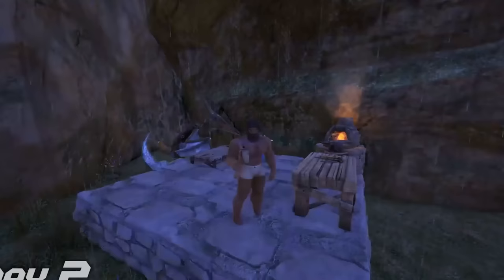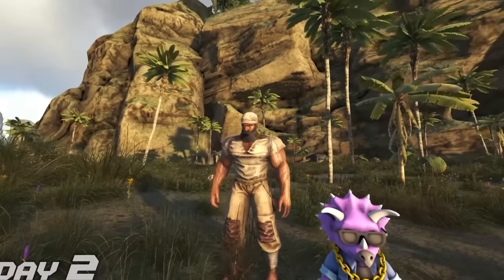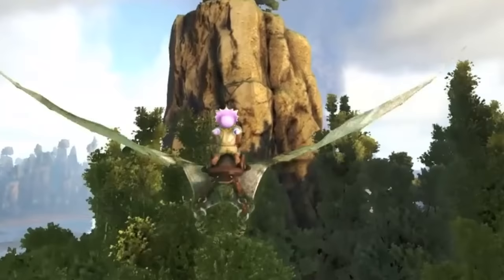We named our second best friend Elliot. Now that we're making good progress, I can stand at my building and do basically nothing — though I should probably put some clothes on. We can now fly on top of this cliff and mine some metal.